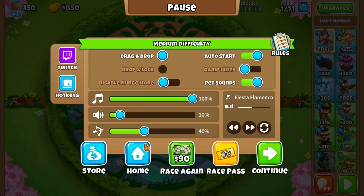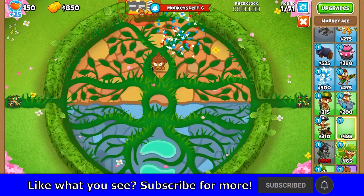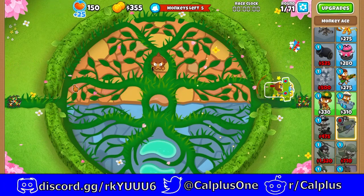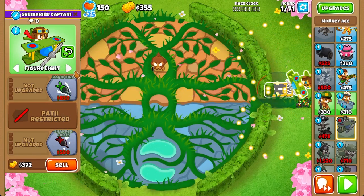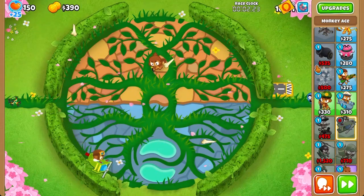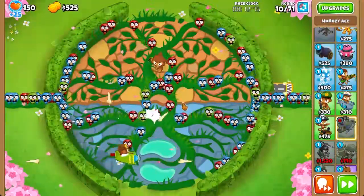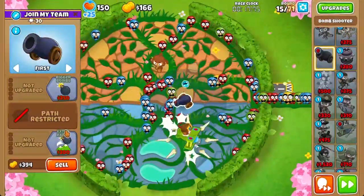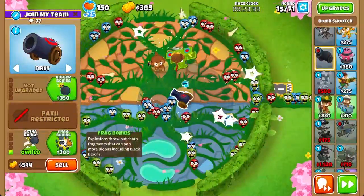So how are we going to beat this, you might ask? This race strategy is going to be a bit tedious. You don't need to have the required Monkey Knowledge, but it'll be very helpful if you do. When you start off, you're going to bring an Ace. If you don't have it, you can place the Ace here and set it to figure 8. But since I have the Monkey Knowledge, I'm going to set it to Wing Monkey and set it to round 10 immediately. Next, we're going to afford a Bomb and place it here — not in the middle, and you'll see why later.